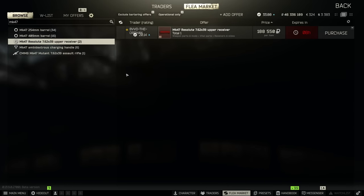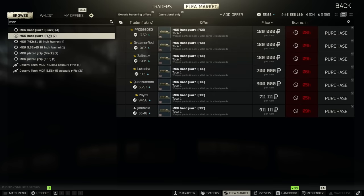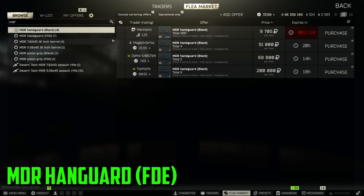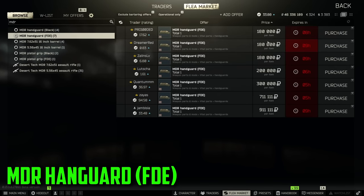Finally, the last one on our list — the weapon part worth the most money that makes absolutely no sense — is going to be the MDR handguard in FDE. I've been watching this for a bit today and none of these have sold, but in the off chance that you find one and throw it up on the flea market for like 120k and somebody buys it, you could go over to the black version — which is also worth good money — and pick one up from Mechanic for 9k. You're looking at an insane profit off of a stupid handguard for an MDR. If you're finding MDRs found in raid, I would look into taking these off and selling them on the flea.